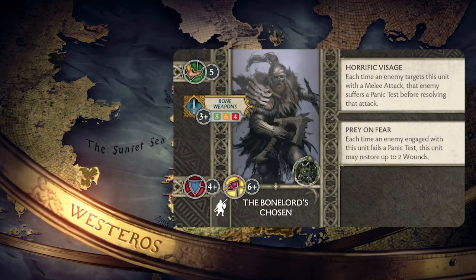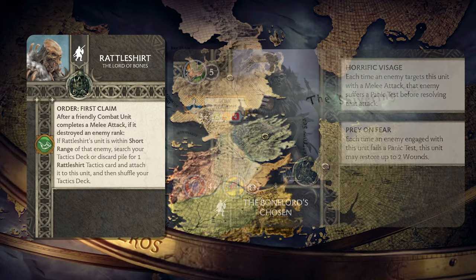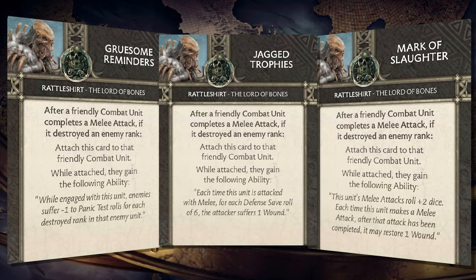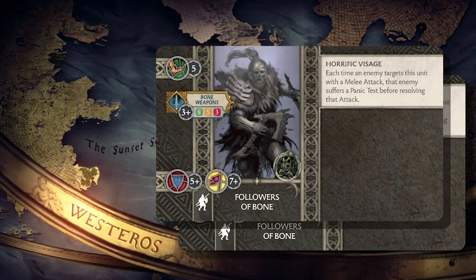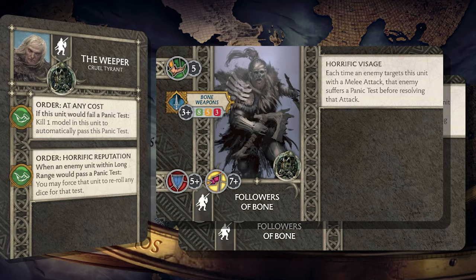The center of this list is the Bone Lord's Chosen with Rattleshirt leading as commander. His order First Claim will help get additional tactics cards out of your deck and onto the unit — Gruesome Reminders, Mark of Slaughter, Jagged Trophies — these can all make this unit a veritable killing machine. We follow this up with two more units of Followers of Bone: one with Weeper, Cruel Tyrant as an attachment, and one with no attachment.